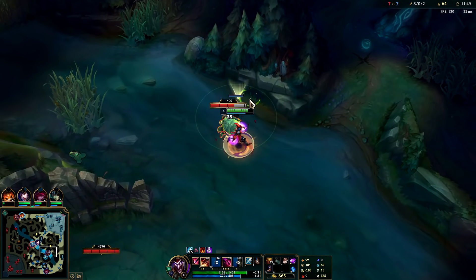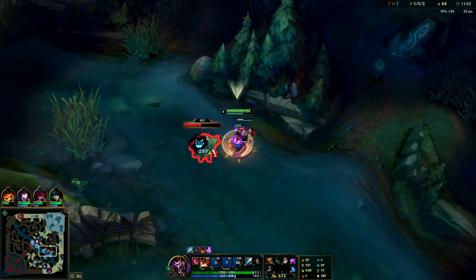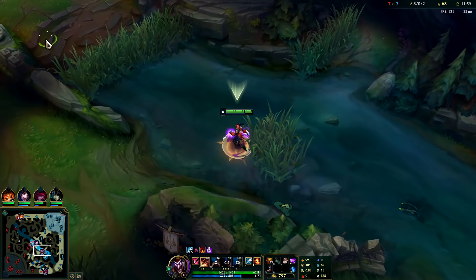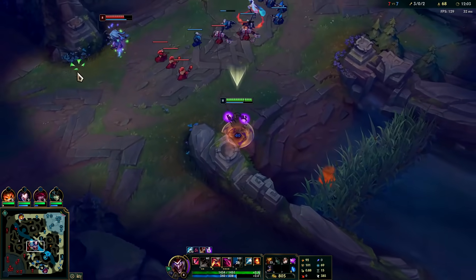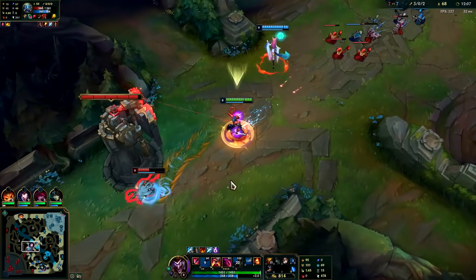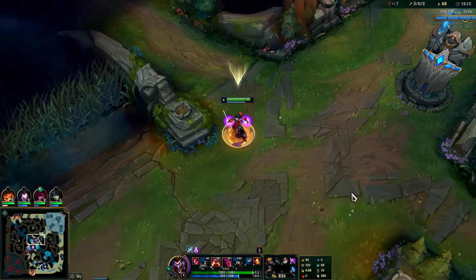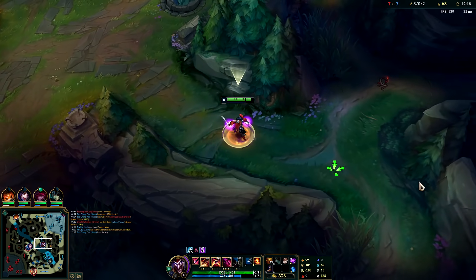If you don't want to go Sunfire Aegis, I'd recommend Goredrinker or Galeforce — those are Shaco's two other strong mythics. Duskblade isn't bad on him, but unless you're really far ahead, Duskblade is pretty garbage on Shaco honestly. It's also nice not taking much damage from turrets with the extra armor. Our ult's coming back up — we'll take our blue buff and then grab dragon.